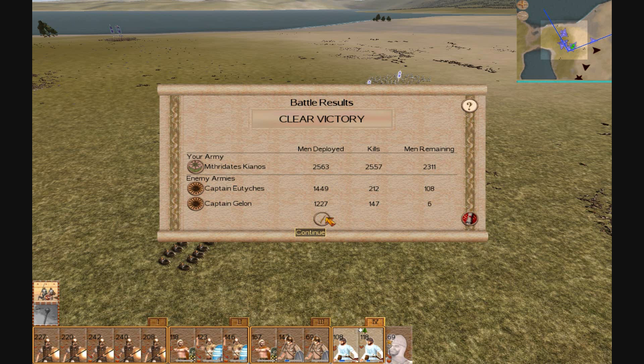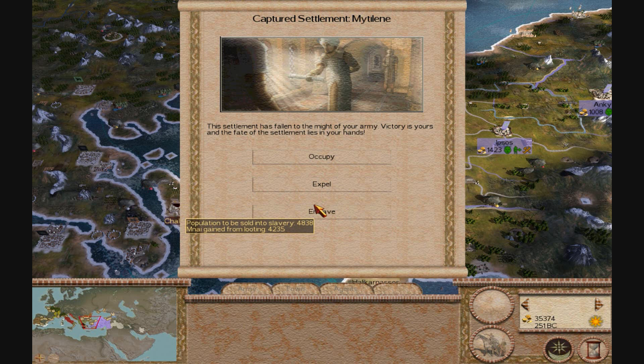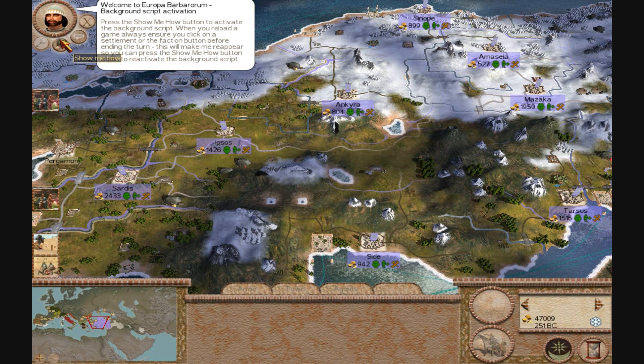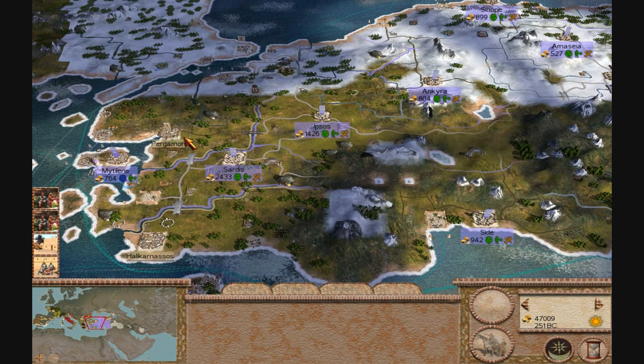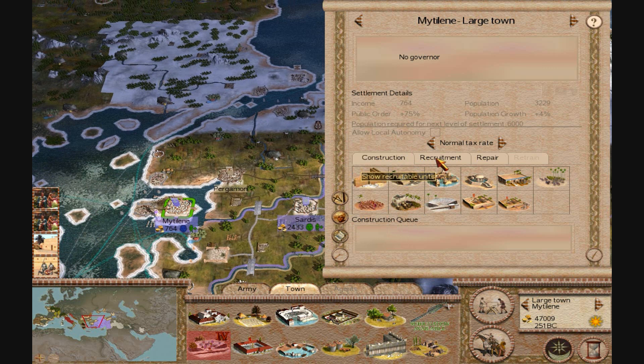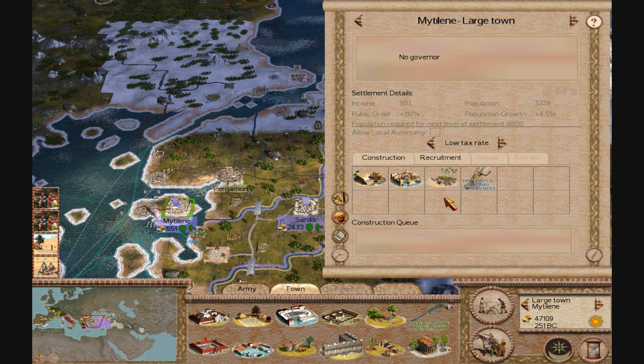I'll show you me capturing the town and that'll be it for this video. It's my turn now and I get the choice of what to do with the town. To keep the people less rebellious I'm going to expel them. You can see they're still quite unhappy so I need to do something about that. I already activated something before the battle so it might not have worked, but I don't think I messed anything up. I'm going to lower the tax rate to keep the people happy, and I'm going to destroy their government building and start building my own.